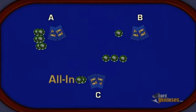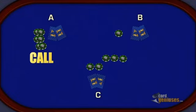Player C goes all-in to call with his remaining 200 chips. Player A calls the original bet of 300.